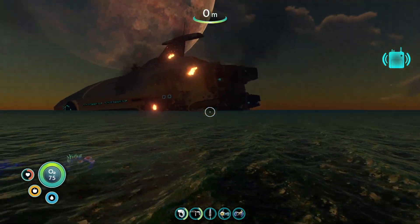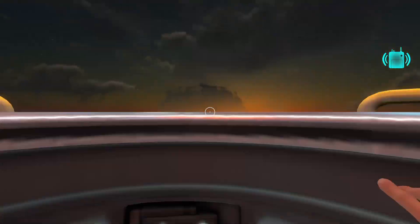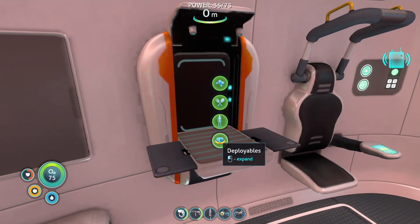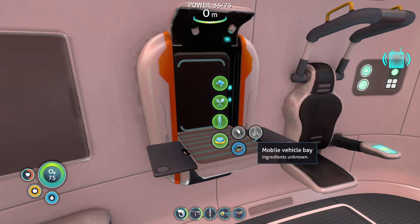We're back. What's that? I've already seen that, haven't I? So what we need to do is head to the Fabricator. Deployables. The Sea Glide is the next item I think we're going to go for.